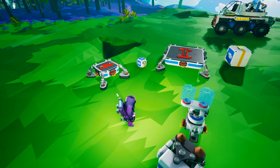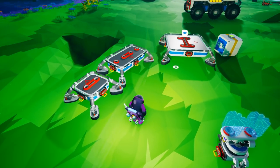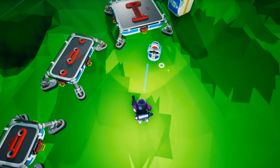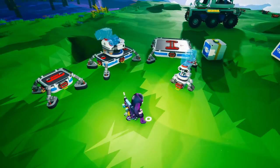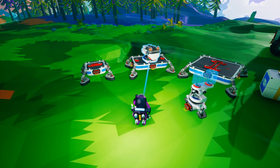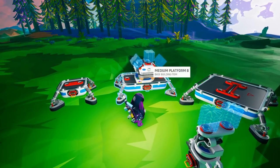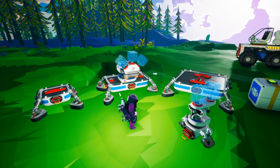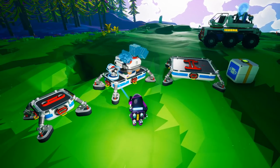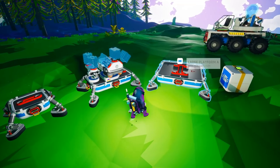Medium platform B will look familiar because this is the platform you get at the very beginning of the game — your starting platform, given to you for free. They also give you the medium printer for free. This is usually what you start off with. There's really not a lot of room for storage; you can't attach anything other than a single power unit, whether solar or wind. It's okay to start with but maybe not for the long run.